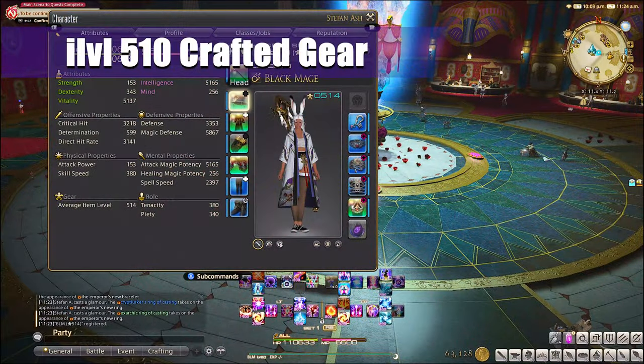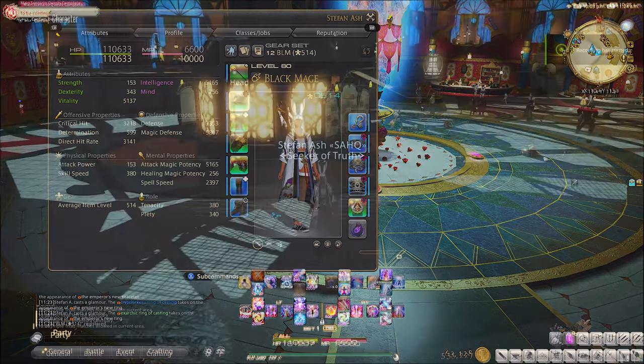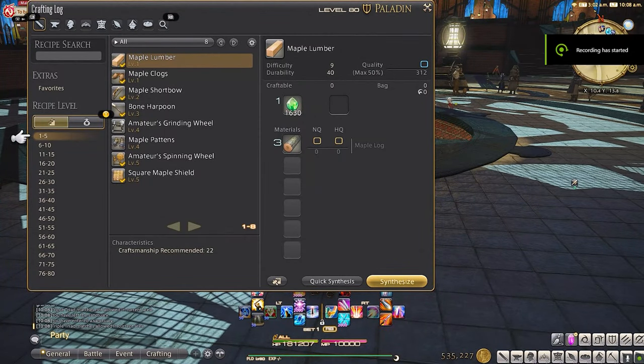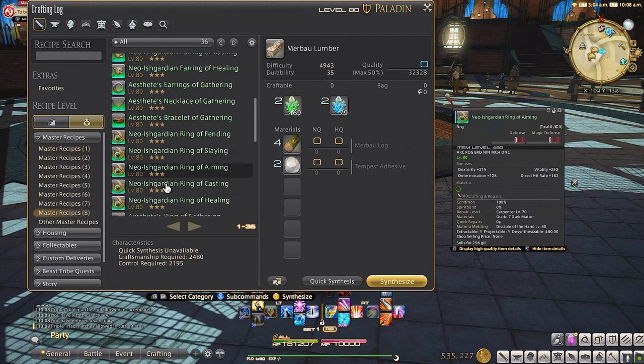The more familiar option is item level 510 gear, which is the EXARC gear. There's no need to really shoot for this gear though, as we have augmented item level 520 EXARC gear which is the exact same thing, just better. You can get the item level 510 by either crafting or purchasing from the market board.